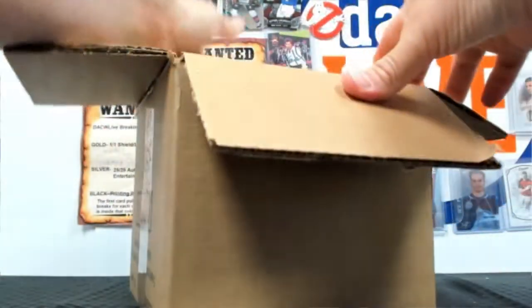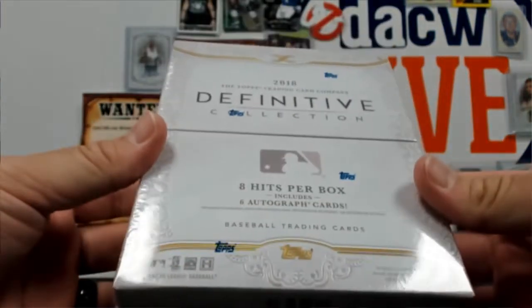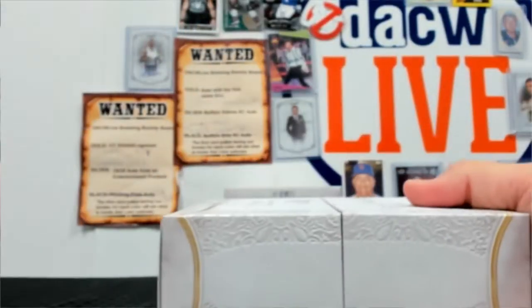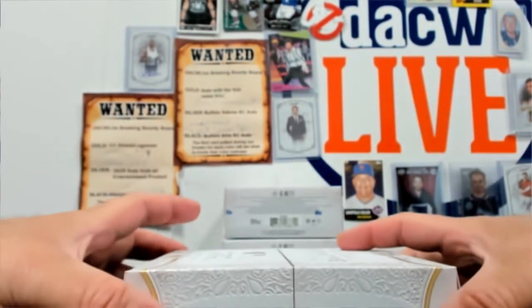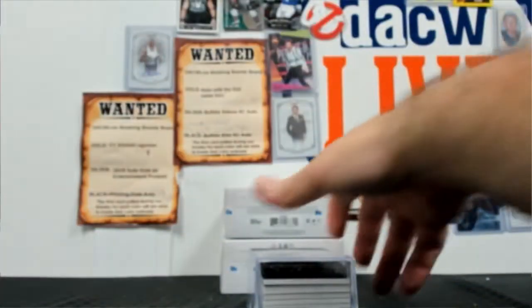We've still got spots left in our museum collection break at 5 and our upper products Supreme Hardcore break at 6. If those don't sell, we'll push them back to give them a little extra time to sell out. But this did sell out. It's a random hit break so we need to open it up to see what's inside. There are 8 hits per box, 6 autographs. It'll be the first 24 cards shown. If there are any extra cards, that card will be on its own random — everyone will have a shot at it.